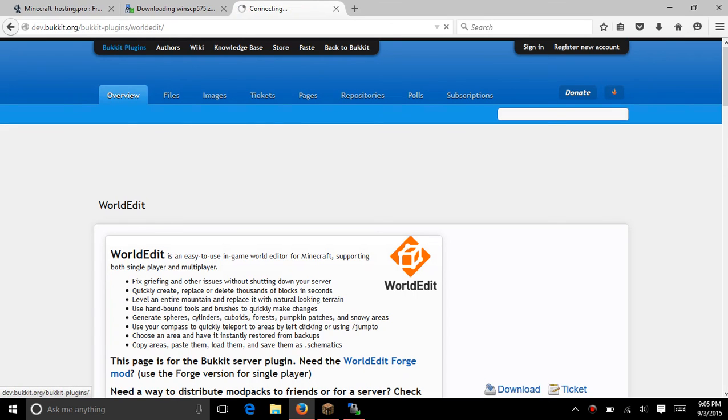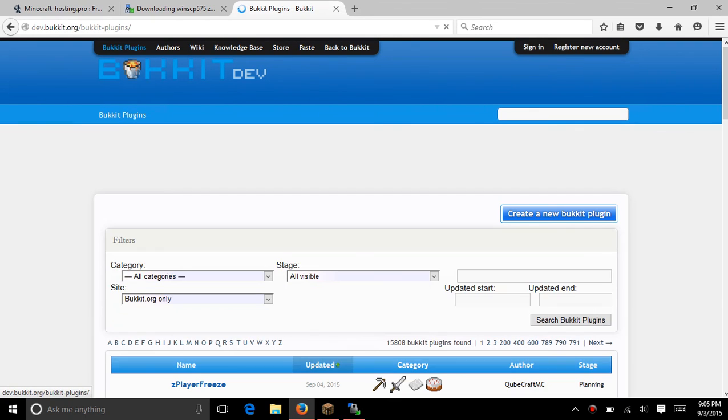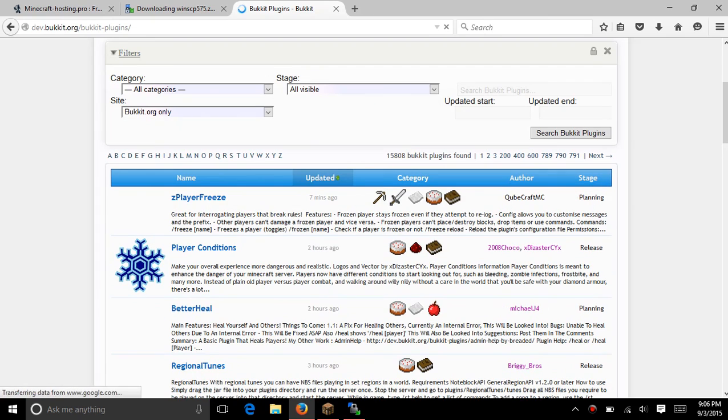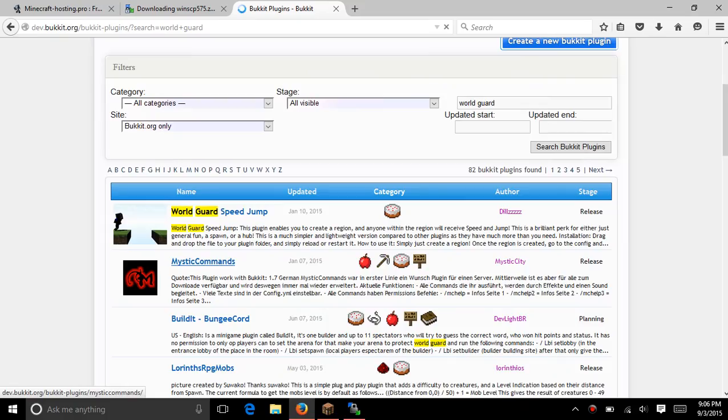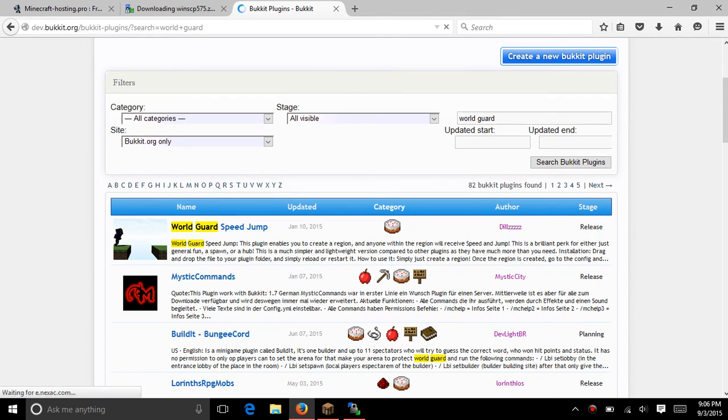Just go to Bukkit plugins on the top and it will have all these. Go to filters, look up WorldGuard, and search it.